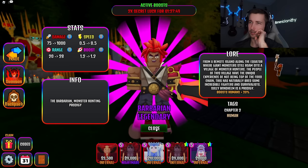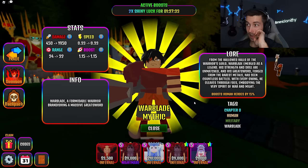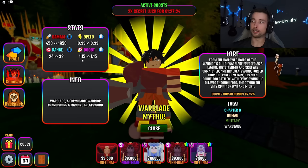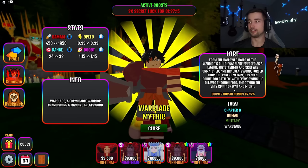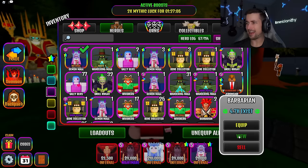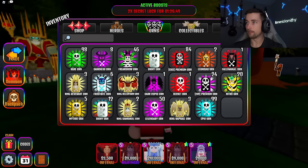Barbarian: 75 to 1,000 damage, 0.5 speed, 20 to 20 range, and he's got a boost — he boosts humans 20%. This motherfucker right here might be a better version of warblade. 0.5 speed, 1,000 damage. Let's be honest, your warblade ain't gonna be doing much when he's boosting humans at crazy levels — he's basically just there for the boost and a little flick. But barbarian with that extra 5% boost, leveled up, bro might start going brazy. I'm a fan.